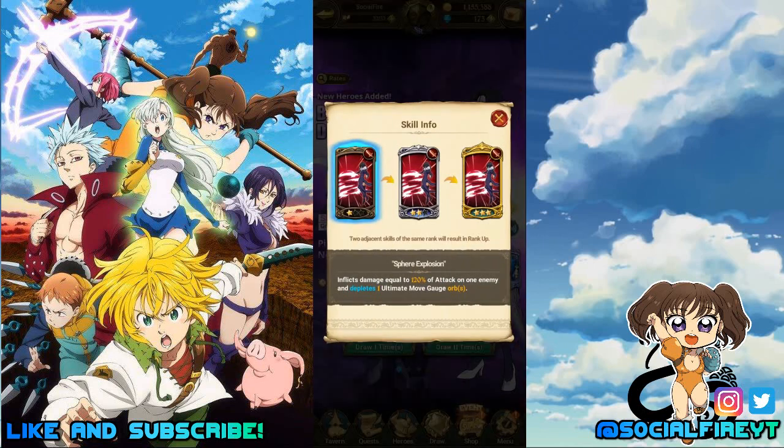Let's take a quick look at her. Merlin's Sphere Explosion base form inflicts damage equal to 120% of attack on one enemy and depletes one ultimate gauge orb. The second rank inflicts damage equal to 300% of attack on one enemy and depletes one ultimate gauge orb. At three stars completed, it inflicts damage equal to 450% of attack on one enemy and depletes three ultimate gauge orbs.